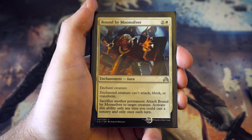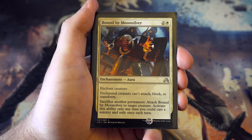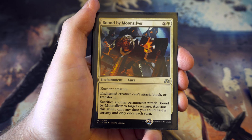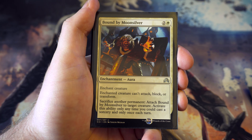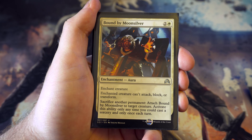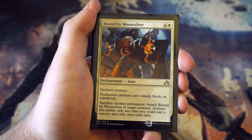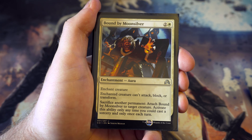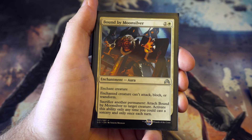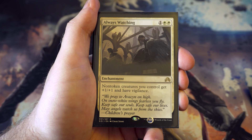Bound by Moonsilver - enchant a creature so it can't attack, block, or transform. There are certain cards in my cube that can transform from Shadows over Innistrad or Eldritch Moon, so there's an upside over Bonds of Faith there. The plus side for the extra cost is that you can sacrifice another permanent to move it to a different creature. If a bigger threat comes out that you can't deal with, you can move the enchantment. Really nice flexibility to have.